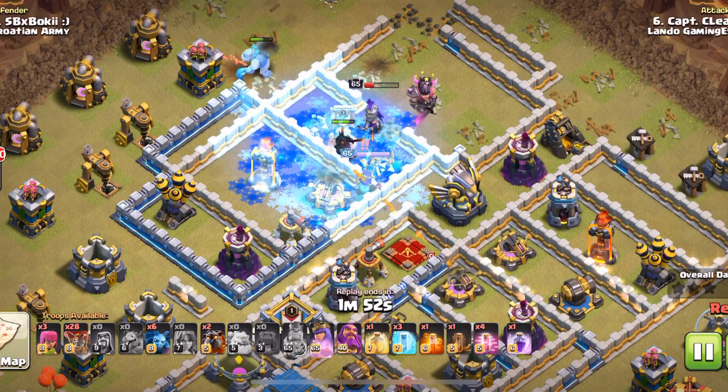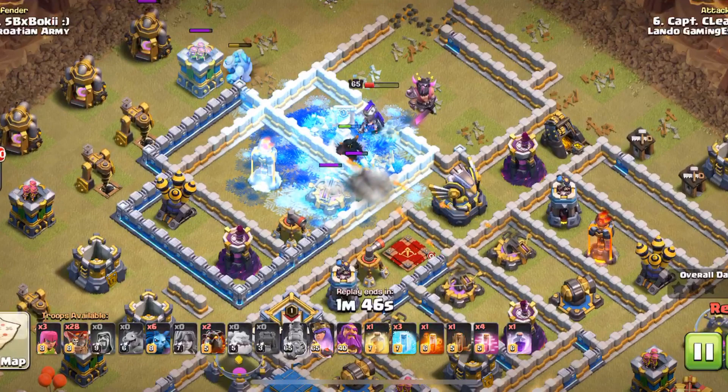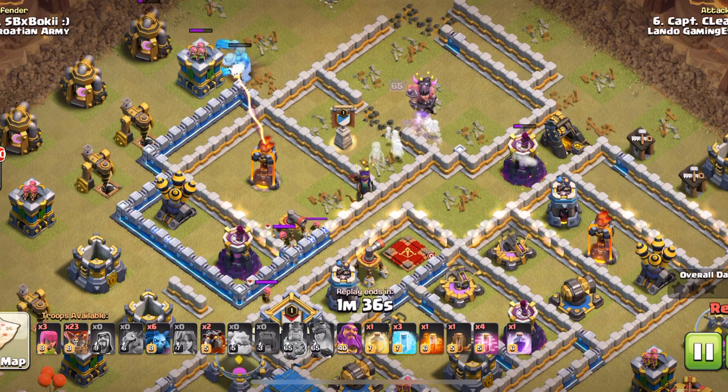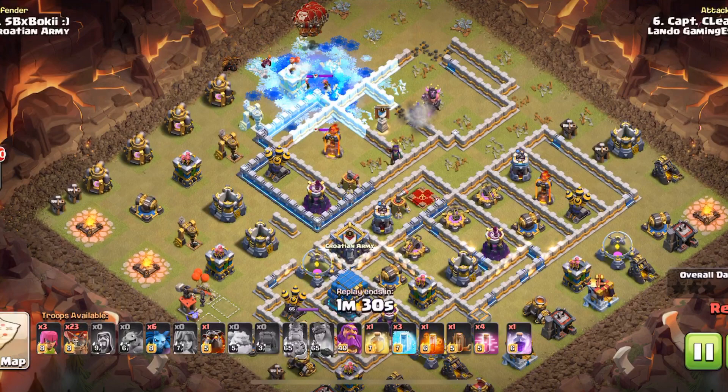The queen's coming around and is going to clean up the enemy queen, the X-bow, and the eagle. I don't think she gets that inferno tower — she gets pulled away by that wizard tower on the right-hand side. But he has really nice LALO pathing here.